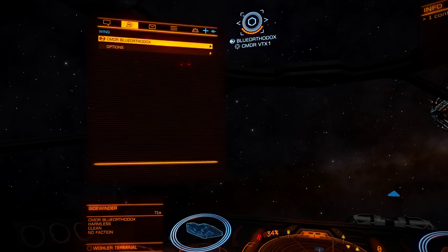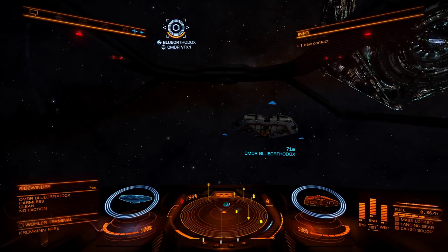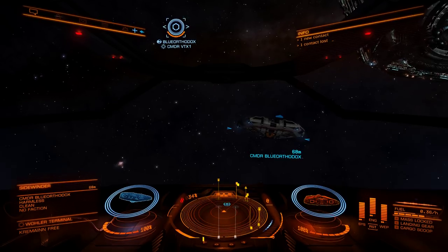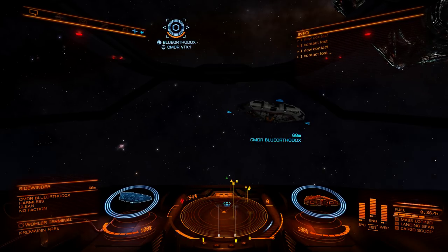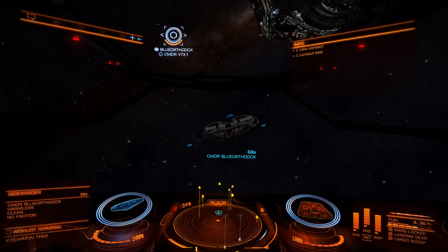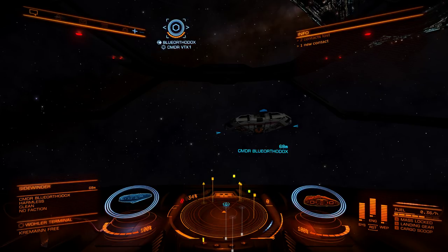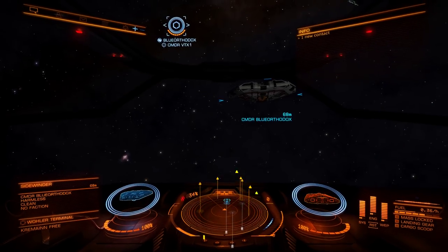What that's basically going to do is tie our frame shift drives together, so that if either one of us enters frame shift or hyperspace, the other one will be able to follow very easily. The easiest way to demonstrate that is if we fly around a little bit and then pick a destination to warp to. I'll let my friend pick a place and then I can follow him so folks can see what the following looks like. He's going to pick a short destination, set it, and start accelerating — I'll get in behind him on his tail.